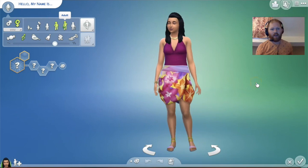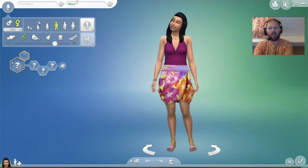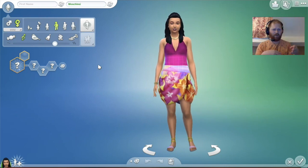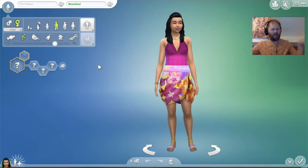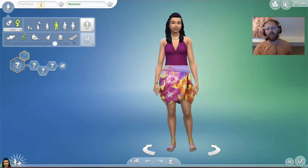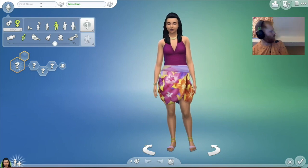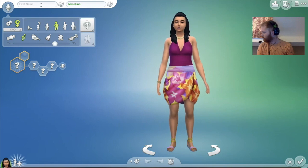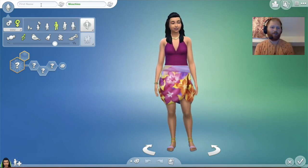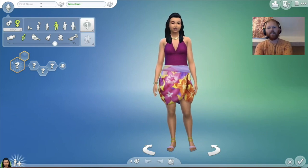Okay, so we'll do our female first. With the surname I'm going to go with Moschino for both of them. They're not going to be in the same family because I'm going to do two separate videos — two different Sims for different households. So Moschino — have I spelt that right? I think I have. I need a first name for Miss Moschino. Let's go with Lisa. Lisa Moschino.